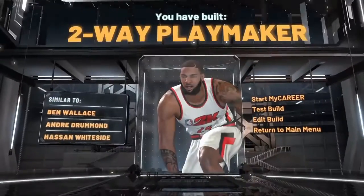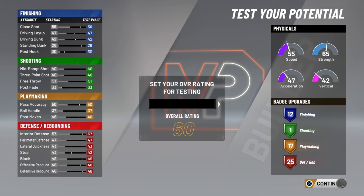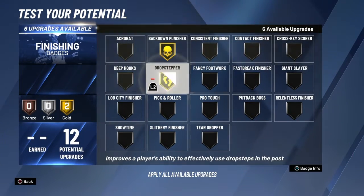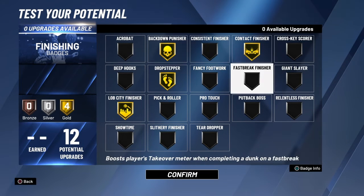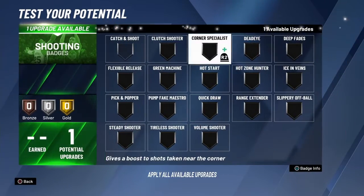As you guys can see, there's a two-way playmaker. I'm going to give you guys the best badges for it also. Comment down below if you like this beat, because I'm going to put my homie's link in the description — he made this beat. As you guys can see, this badge setup is mainly for threes right there, which is the best badge setup for this build — no cap.